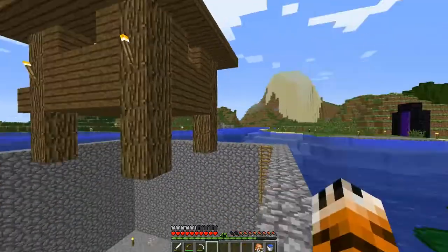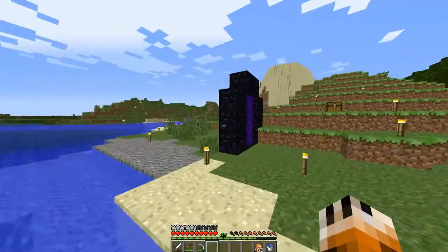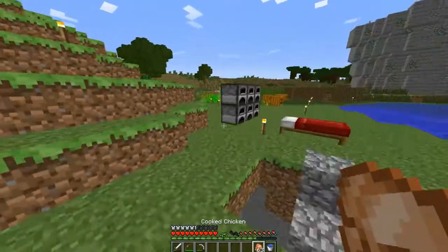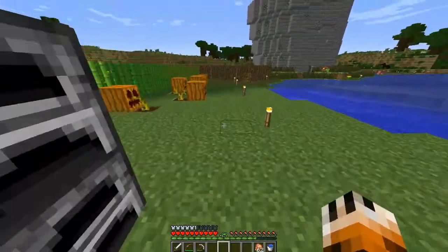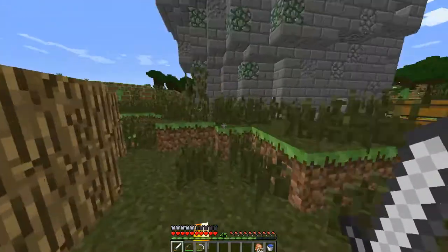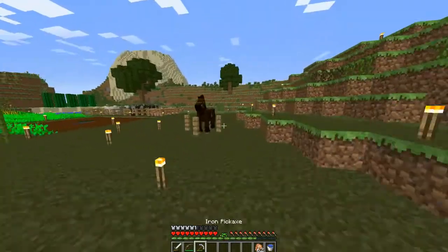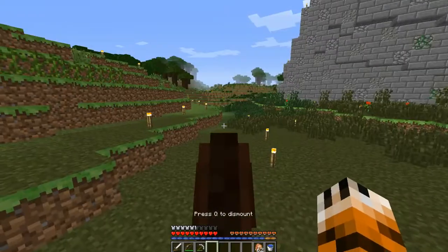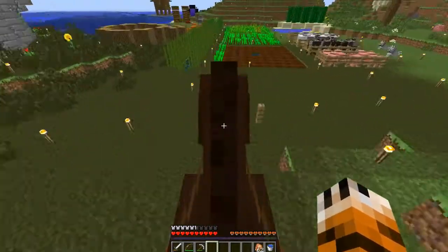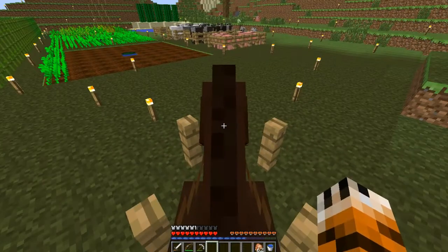We've still got the witch hut if we want to make a farm out of that. The nether experience grinder is working out great — you can see I'm level 45. I don't really need to enchant anything right now. I have caught a horse; it's a pretty good horse. You can jump over fences, ride up terrain, and all that. That's what I want in a horse. Eventually I might try and find a really good horse, but this one will do for now.